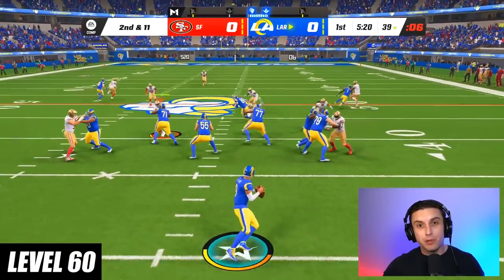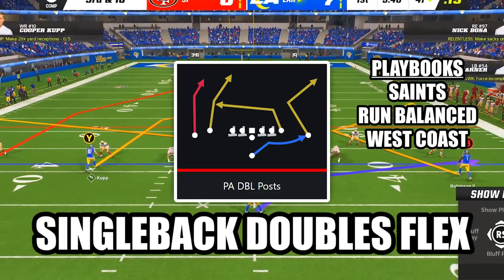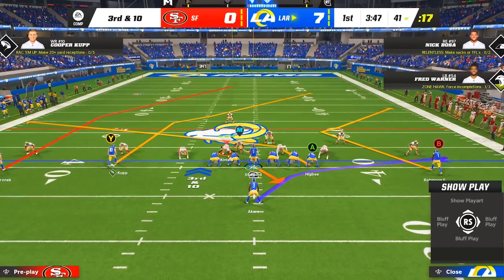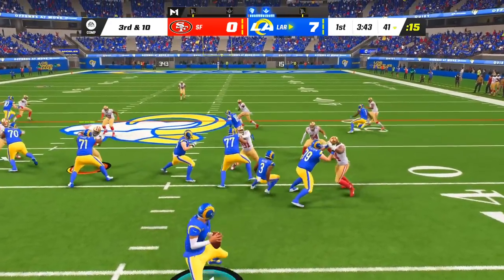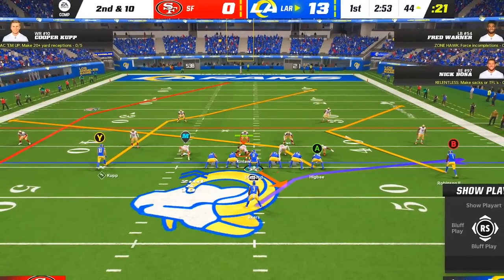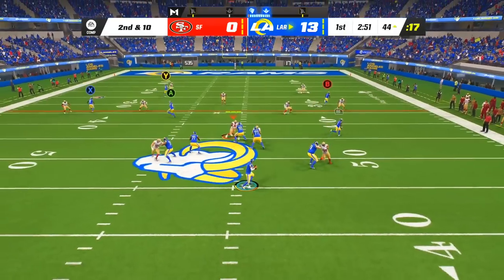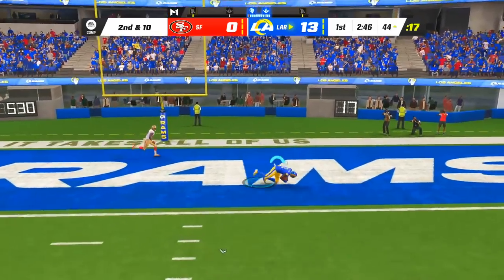At level 60, this play is incredible at attacking both man coverage and cover 2. The play is PA Double Posts in the formation Single Back Doubles Flex. Against man coverage, look for this unique corner route from your solo receiver — after he makes his break he'll get insane separation, and you can pass lead him up the field for huge gains down the sideline. To bomb cover 2, put your slot receiver on a streak, and after the snap you'll be able to launch it to your outside receiver on the post for the massive one play touchdown.